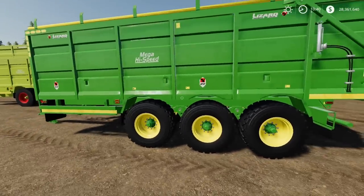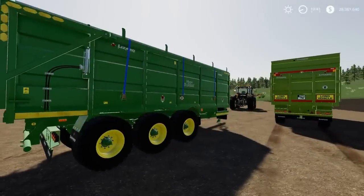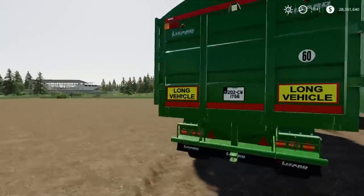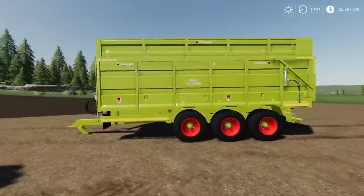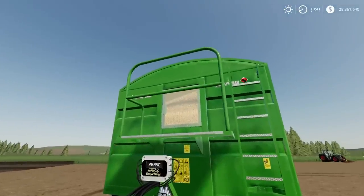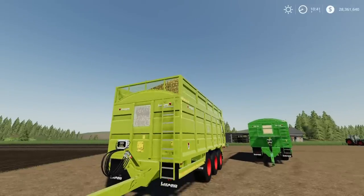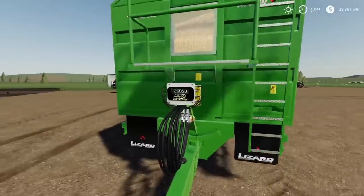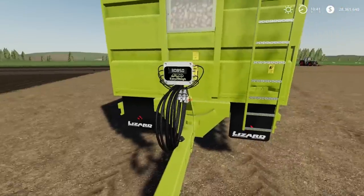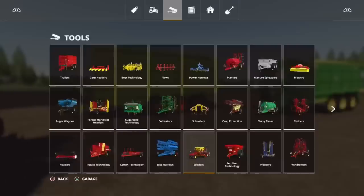It's a Browen trailer, triple axle, really nicely detailed. Does have a rear trailer hitch. I went for the Carlow number plate because that's where they're from. That's the standard version — I even like the ratchet straps on the side. Very nice. Then that's in the silage extension. Even in full silage extension mode it will take all of the crop types. In the standard version, 26,850 litres; in the silage extension, 30,850 litres. Not overly expensive either.